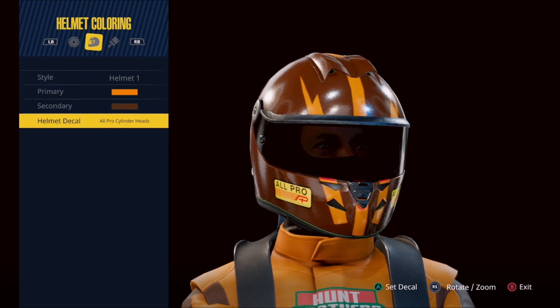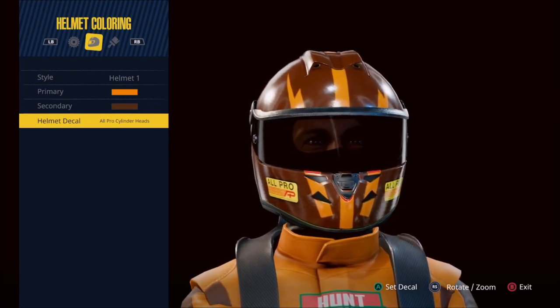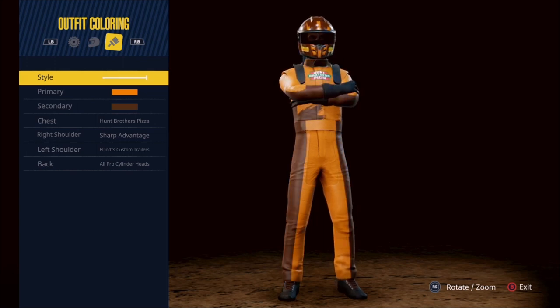You've got room for a helmet decal which shows up on either side of the bottom of the helmet. Moving on finally to the outfit coloring — this is your fire suit options. Once again we've got three potential styles.